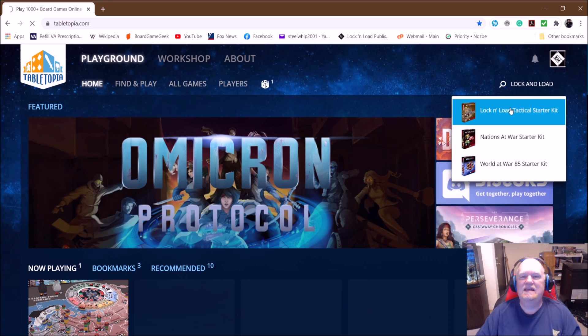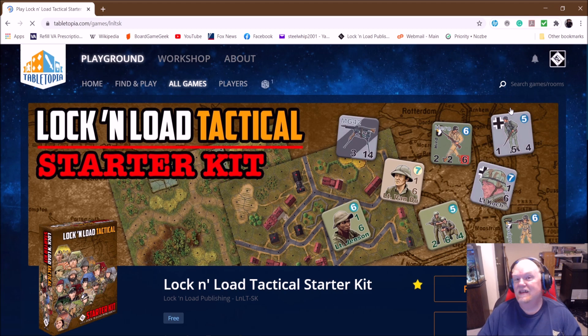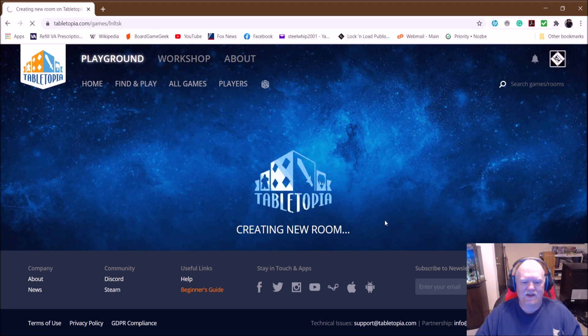Now these are just like the starter kits that you can buy online. It's the same starter kits that we have in Tabletop Simulator — it's all the exact same. We're just giving you more options of where you can play. You can play hot seat, you can play online. So let's go ahead and take a look — let's click online.